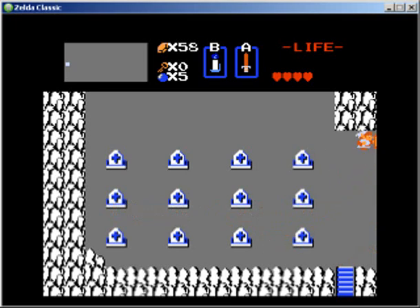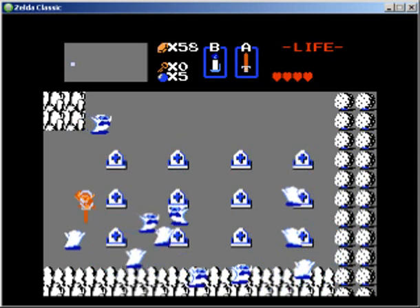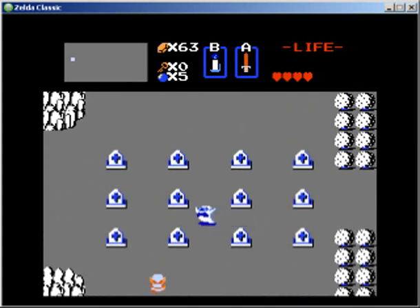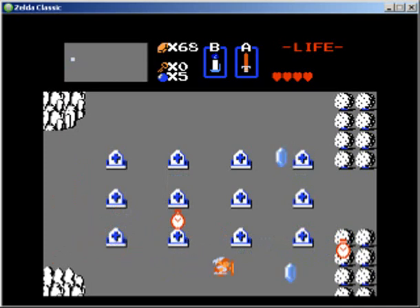That's an okay place to get some money right here — you just go and grind off the ghosts. A blue ring is handy since it at least cuts down the damage from these ghosts. Just make sure you keep track of the real one. There's really not much in the graveyard here, not that many secrets.